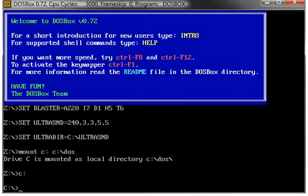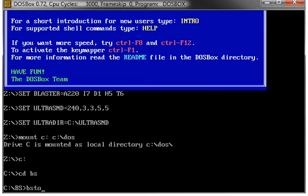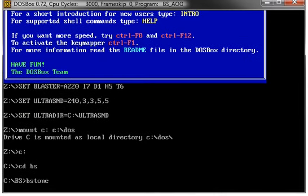Welcome back to a 10-minute video. Today we're gonna see Blake Stone. Blake Stone was released in 1993. It was what I consider the third first-person shooter released on PC. It was based on the Wolfenstein 3D engine, except you were some sci-fi dude shooting people with laser guns.